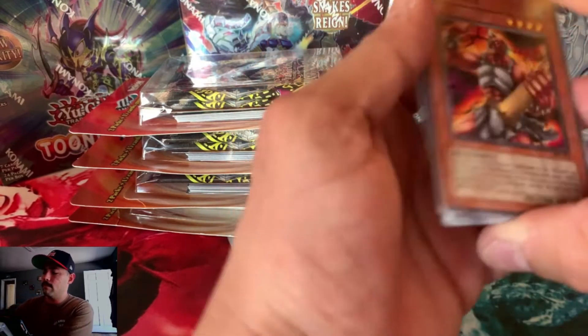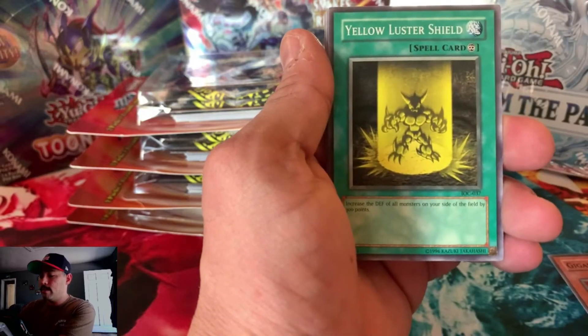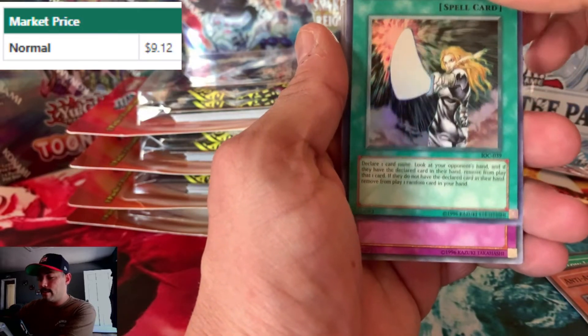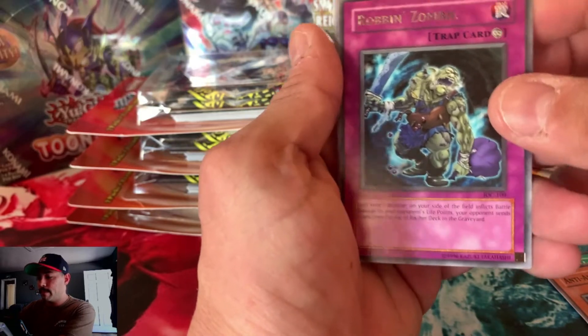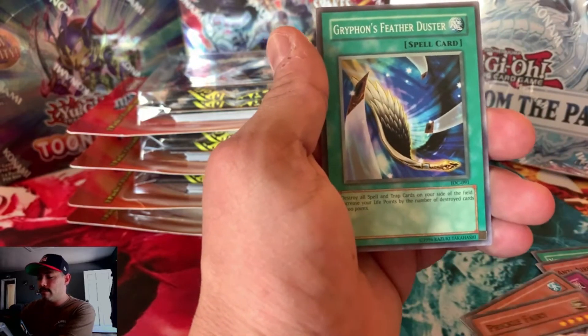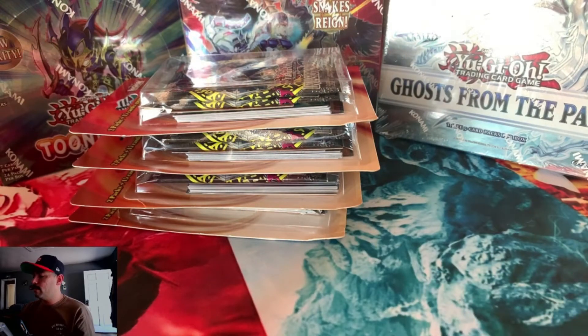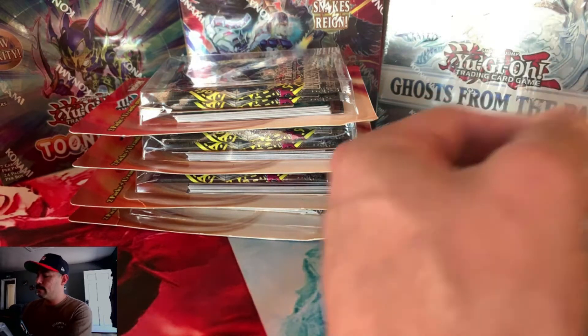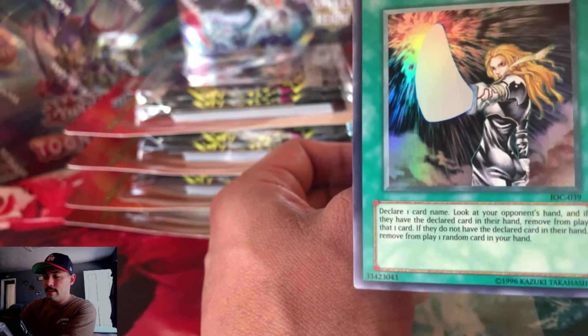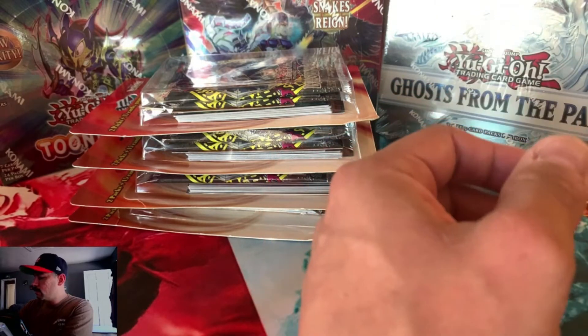Second pack: Gigantes, Yellow Luster Shield, Anti-Aircraft Flower, DD Designator — nice. The Robin Zombie, Fenrir, Ojama Black, Prickle Fairy, Griffin's Feather Duster. Prickle Fairy — something from Clerks 2, some sort of innuendo thing. But man, I like that card. It's great.